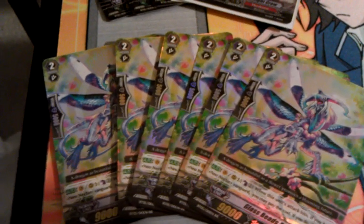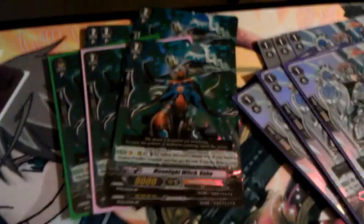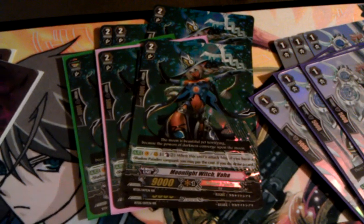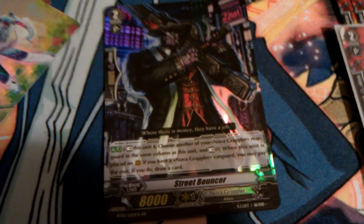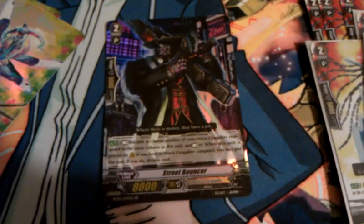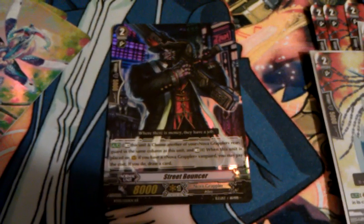Looks like six Glass Beads Dragon and six Moonlight Witch Vaja — the Shadow Paladin drawer. I have one Street Bouncer here; my friend who also took that Mistress Hurricane in the other video took three of these. He's a Nova Grappler player. Even though I don't think Street Bouncer is that great, you still got to test him — you can't rule out any cards until you've played them.